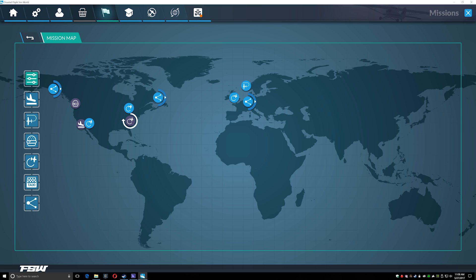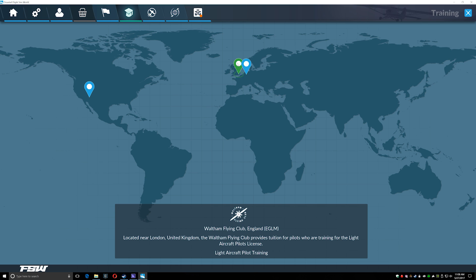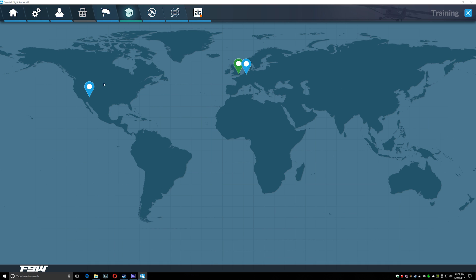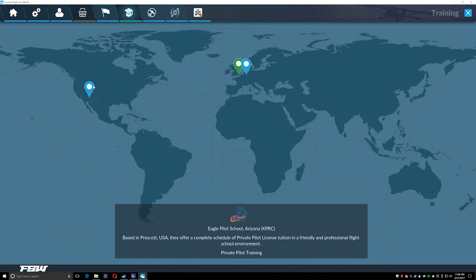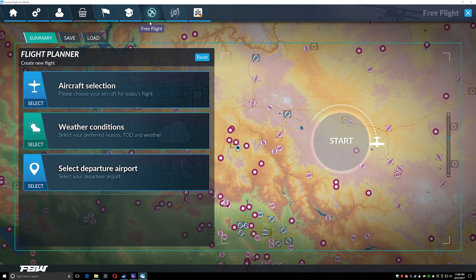I've decided I'm going to do some mission videos right after this one. Training is essentially Flight School — if you had Dovetail Games Flight School you'll be intimately familiar with it. There's Waltham Flying Club for light aircraft pilot training, Wings Flight Academy in Germany for multi-engine piston rating, and Eagle Pilot School in Arizona for private pilot training. As far as I can tell, exactly the same as we had in Flight School.